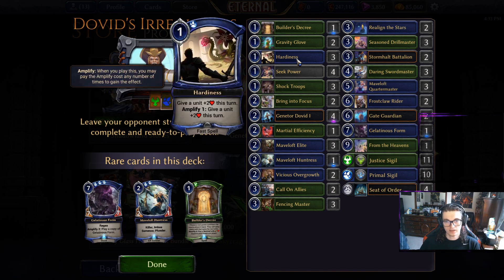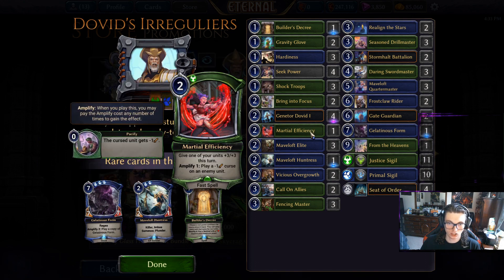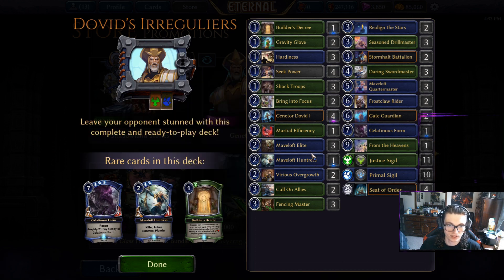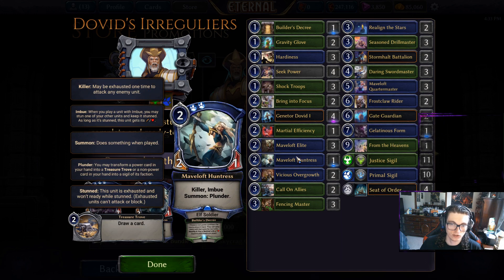This deck as-is seems geared towards allowing you to pull off that ultimate, so I could see this deck actually doing well in the lower ladders — potentially around bronze and silver you'd probably be able to climb out with this deck pretty handily. Some obvious upgrades to make: Maveloft Huntress — I would definitely want four of these. She's just one of the best soldiers in the game.